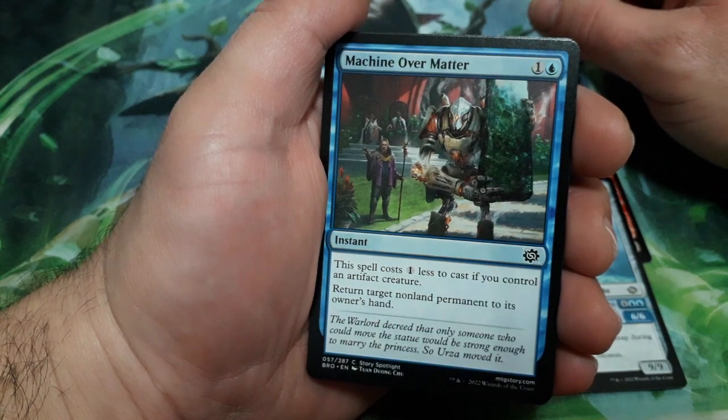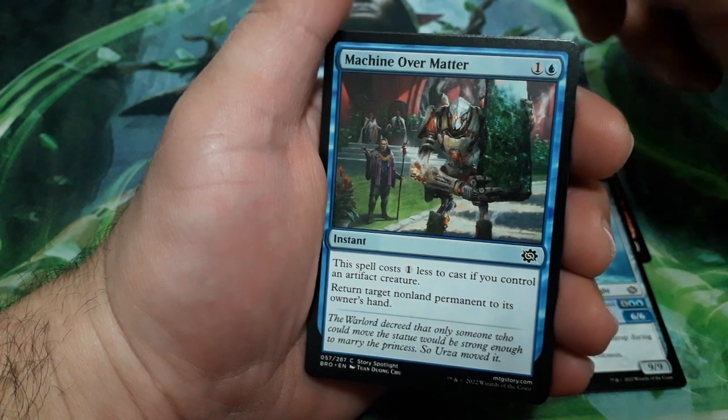Machine Over Matter, 2 drops. It costs 1 less to cast if you control an artifact creature. Return target non-land permanent to its owner's hand.